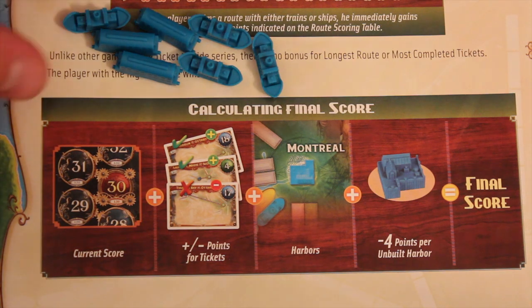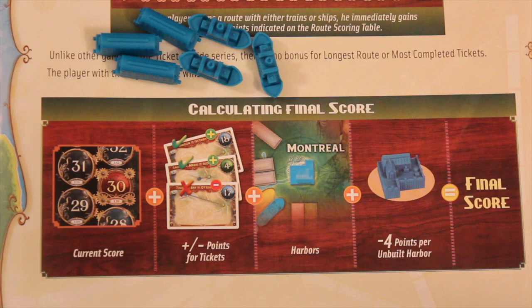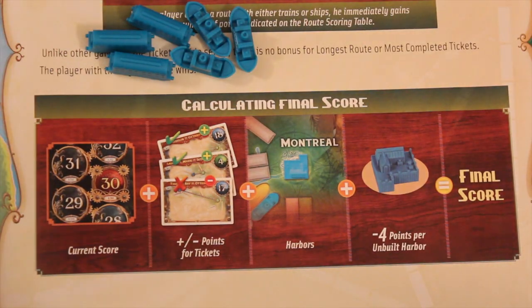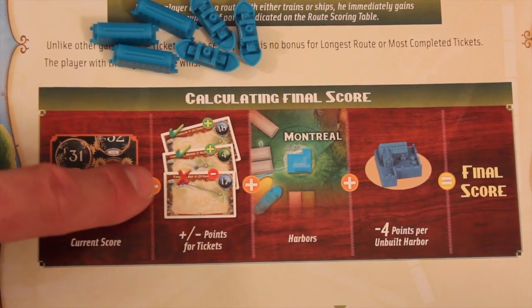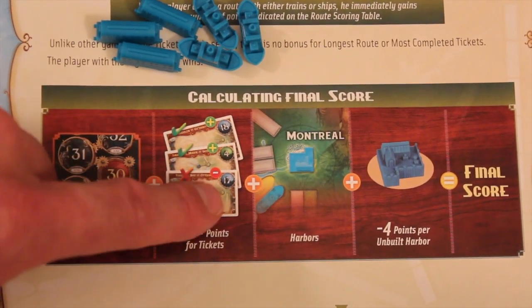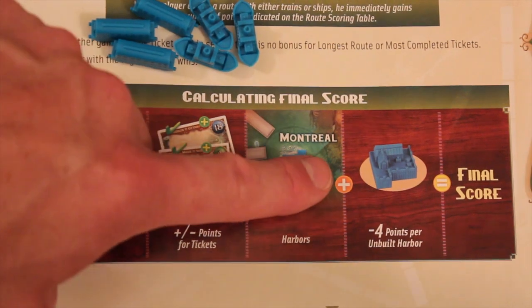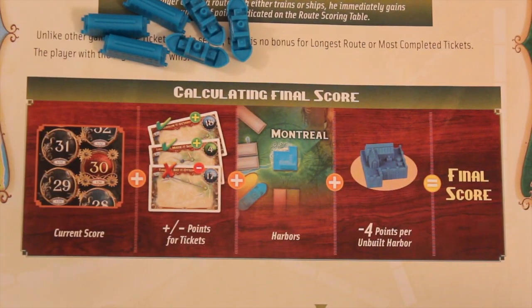The game continues until any one player has six or fewer total pieces between trains and ships. At that point, everybody else, including that player, gets two turns instead of one like normal Ticket to Ride. You take your current score, plus all your tickets that you've done or not done like normal — positive points if you get them, minus points if you don't. You count the harbor points as I already showed. But for every harbor you did not place, you get minus four, and then whoever has the most is the winner.